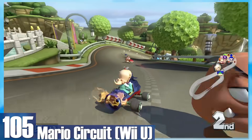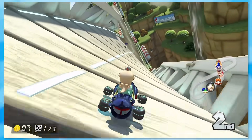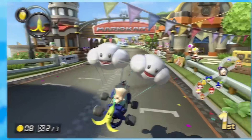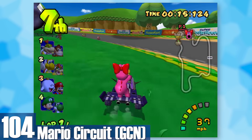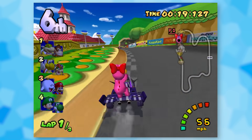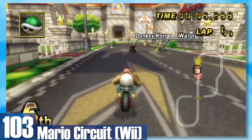105: Wii U Mario Circuit. Twisty is the name of the game. The track is essentially a glorified figure 8 but it flips upside down, which adds a lot more flair than you'd expect. The straightaway parts have stacked Goombas and ramps. 104: GameCube Mario Circuit. There's a big Chain Chomp at the beginning for added difficulty and the road gets bumpy at the end.